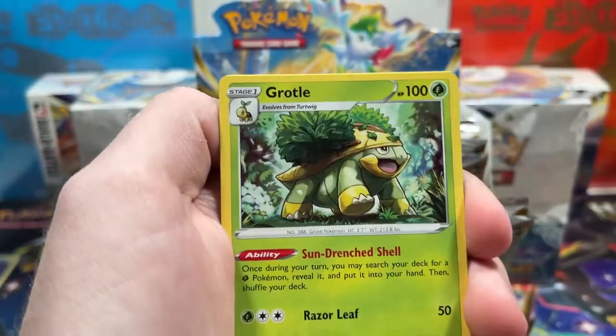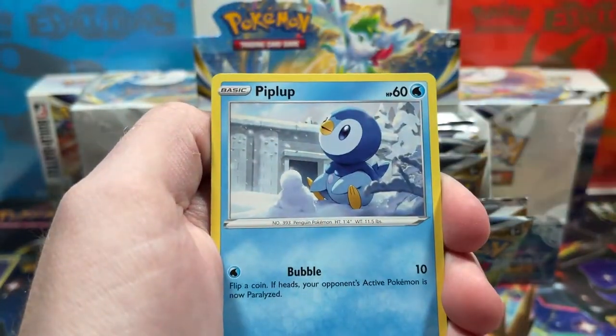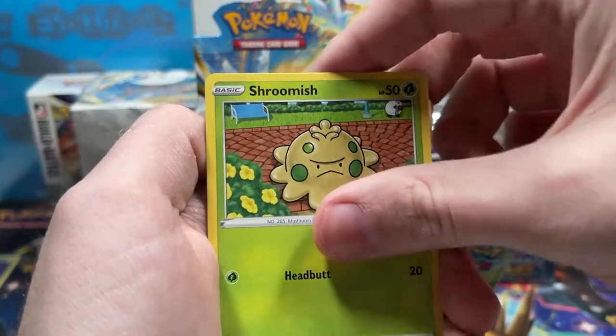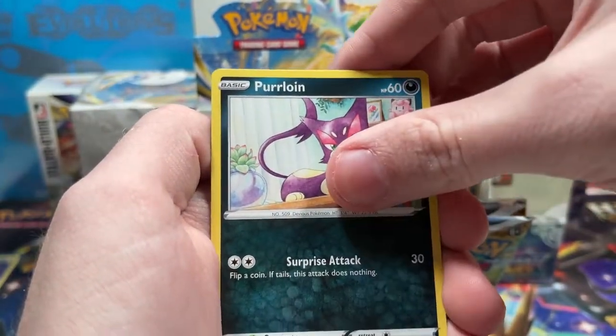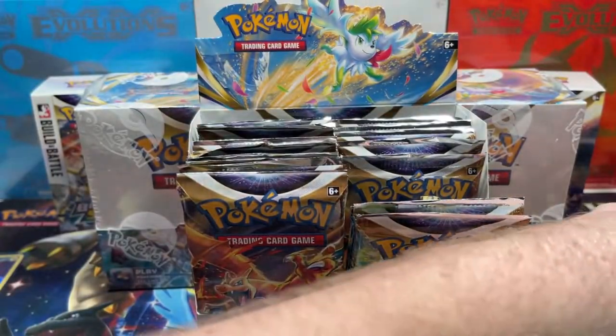We've got a Torqueal, Double Turbo Energy, Turtwig, Trapinch, Piplup, Shroomish, a Purloin, Reverse Hitmontop, and regular rare Klinklang.